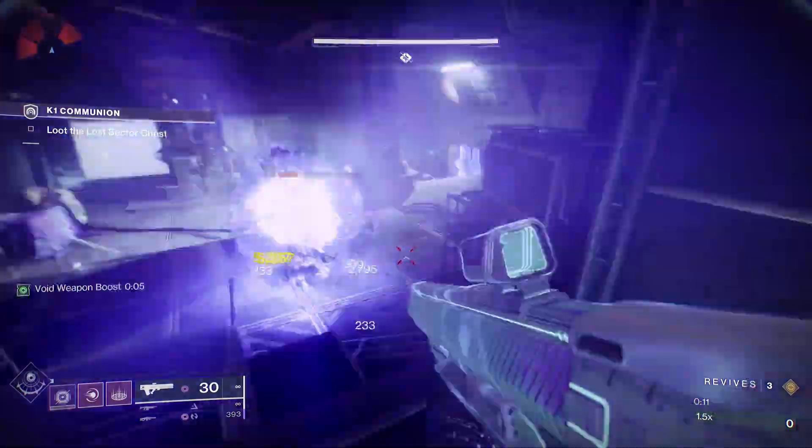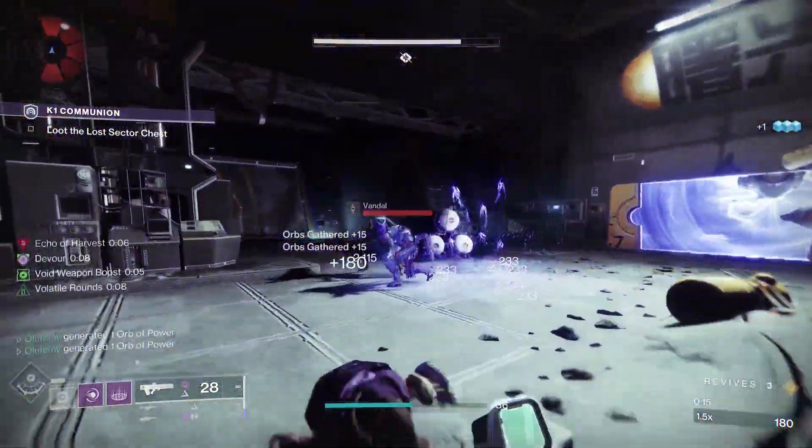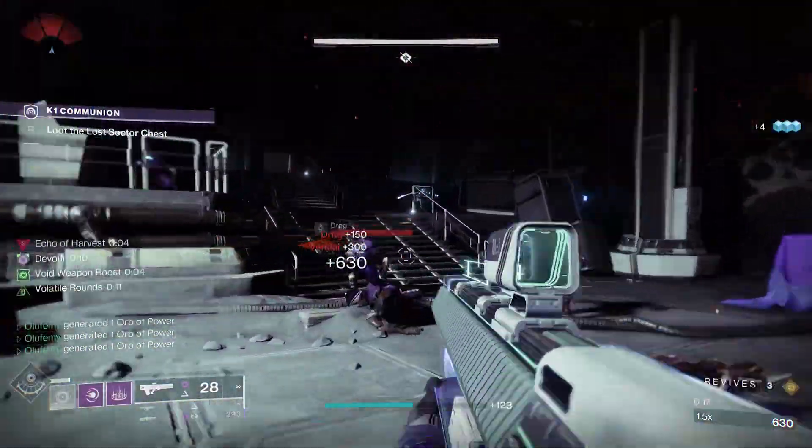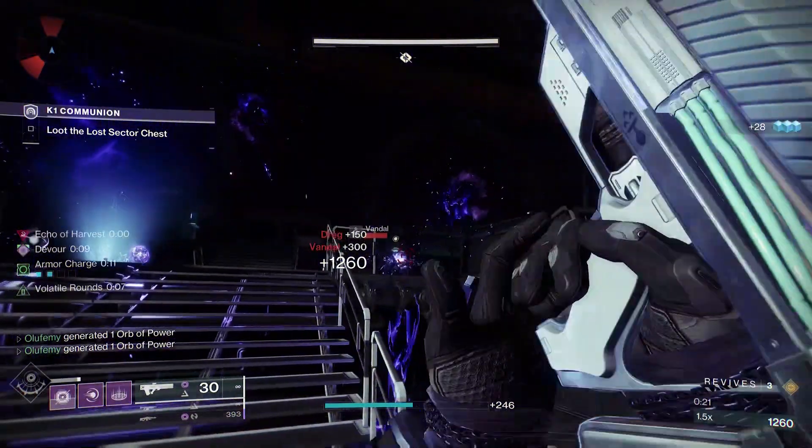Today's build is a very straightforward and fun one. You just slap it on and whatever your play style is, it just works. It has great add clear ability and best-of-the-best healing in the game right now. Let's start with the exotic that makes all this magic happen — the Nothing Manacles.